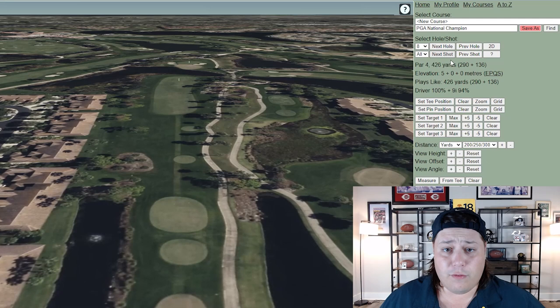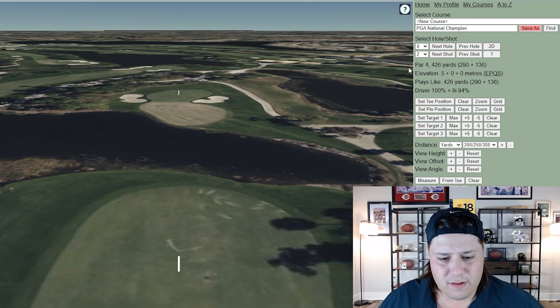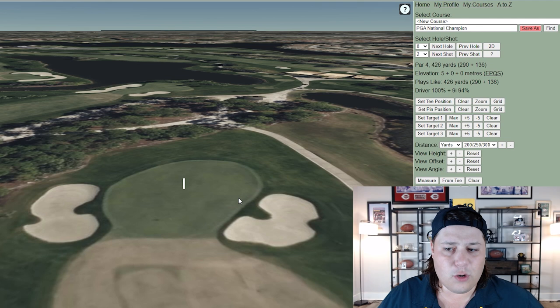Hole eight is 426 yards — one of the forced layups on property. You can't hit driver or you'll end up in the water, so most players will hit a 3-wood or even a driving iron off the tee, setting up a wedge into the green. It is a birdie look, but it's also one of the smaller surfaces on property, so you have to be precise to hit the green. You will see quite a few birdies there.